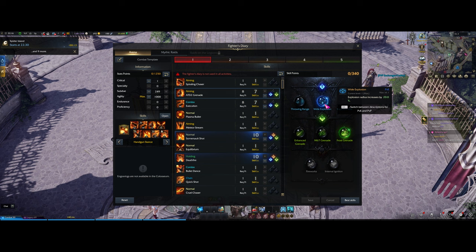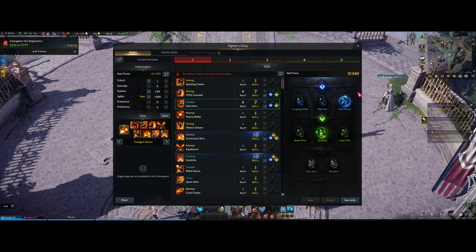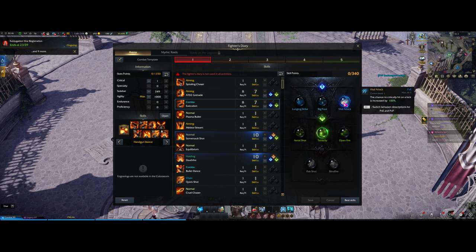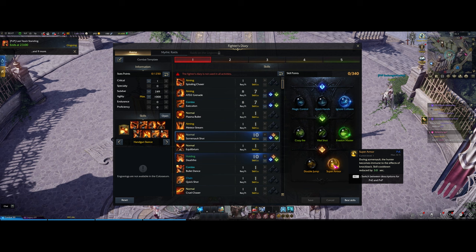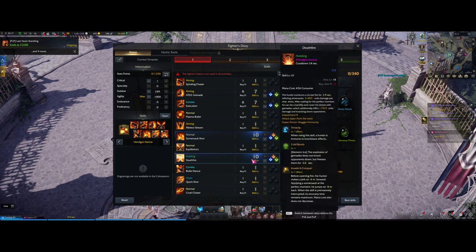For Frost Grenade, you want Wide Explosion for increased radius and the freeze element. For Execution, you can run Bigfoot or Vital Attack — Bigfoot throws them higher, Vital Attack gives 100% crit, and Tenacity means no longer interrupted by knockback effects, which is very strong and also applies to the second part when shooting in the air. For Somersault Shot at 10 points, you want Ignore Collision, Evasion Master to cheese out people, and Super Armor which lowers cooldown and grants knockback immunity.